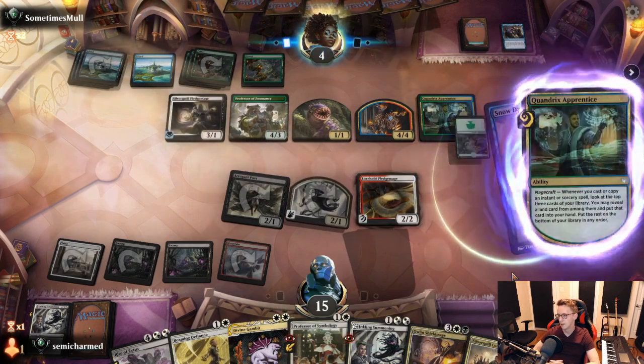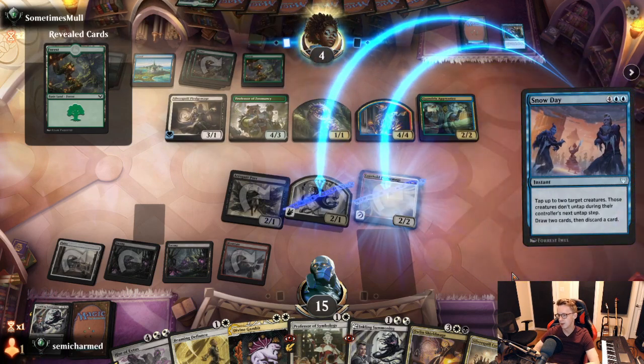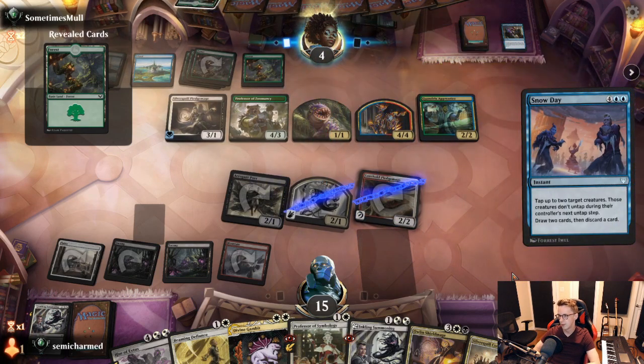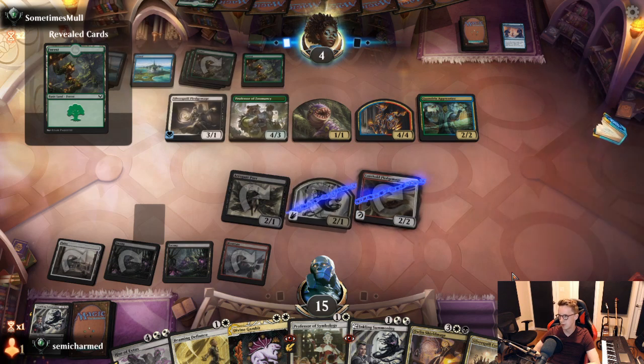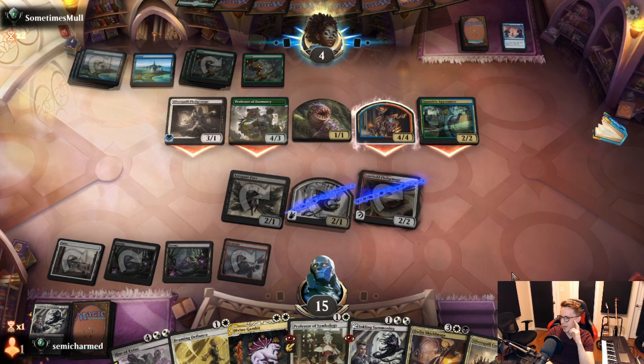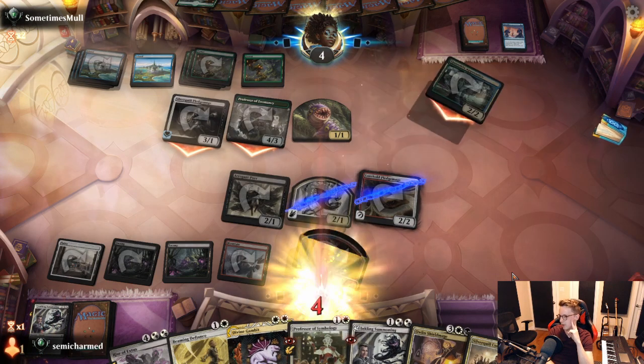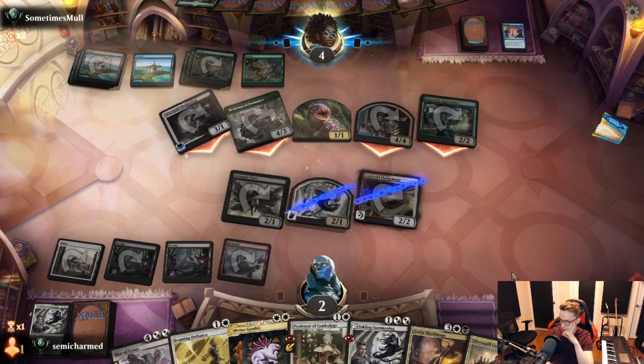In with everything — we'll block here, take seven. That should lock it up. We go to a low life total but we couldn't find the lands we needed this game, unfortunately. There's not really nothing to be done about it — it's just luck. Snow Day is a really, really good card.